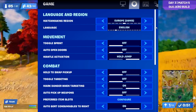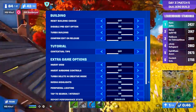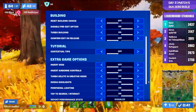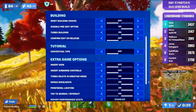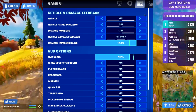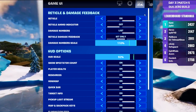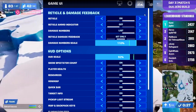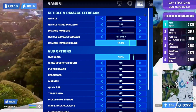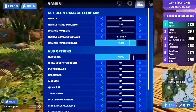For his game settings, he's got auto-open doors turned off, his manual activation is on hold jump, his reset building choice is off, he is using disable pre-edits, his confirm edit on release is off too, and he's also got his tap to search/interact turned on. For his HUD and reticle settings, he's got his reticle turned on, he is not using the reticle ammo indicator, his damage numbers are on list, his reticle damage feedback is on hit only, and his damage numbers scale is on 110%. He's also got pretty standard HUD options, apart from his HUD scale that is on 92%, and all the rest are pretty much on default or close to.